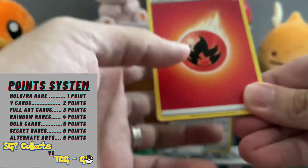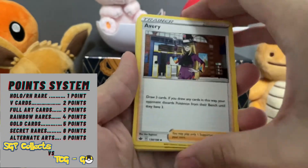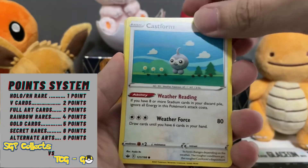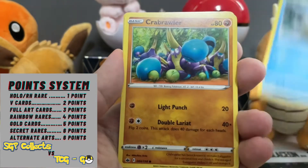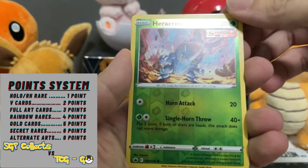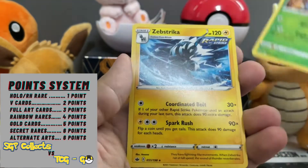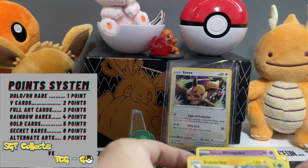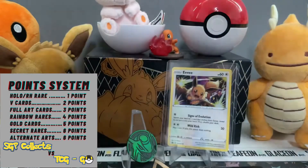Nice fire energy, Avery trainer, Hattrem, Castform, Snorunt, Crabrawler, Slowpoke — and this is a reverse holo Heracross, and we have our first rare: Inteleon. No holos from the white coat, which is disappointing — zero points from that pack.